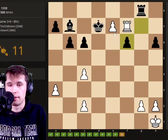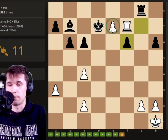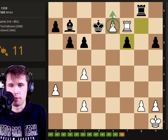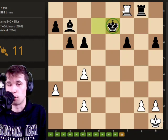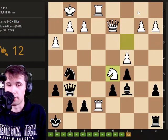This is also a common pattern. When you have a passed pawn, we want to push it down the board. How do we do that? Obviously it doesn't work just pushing it. We need to support it by putting the rook here. And it's very important that if he captures, we were actually threatening to capture his rook. So we're doing two different ideas at once.